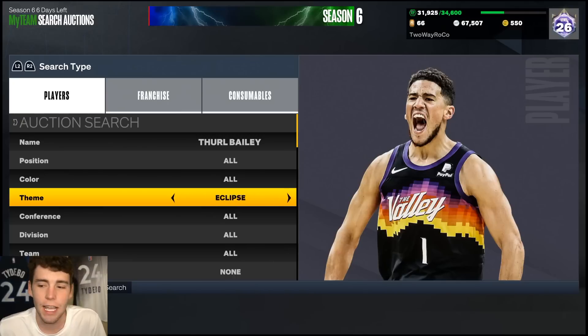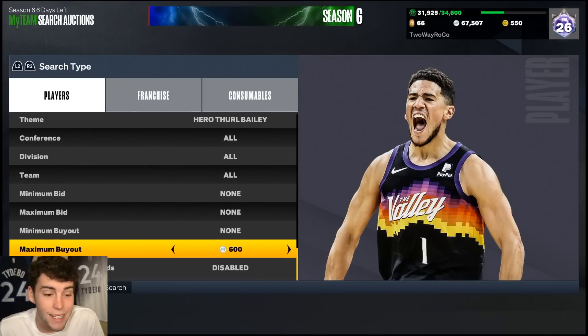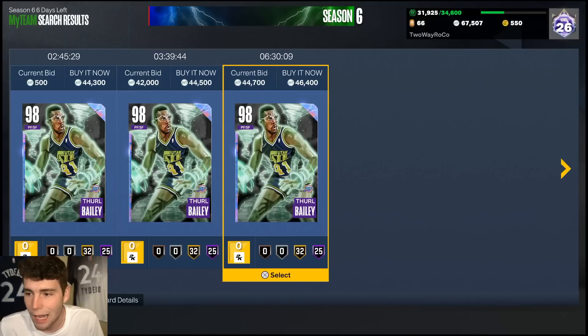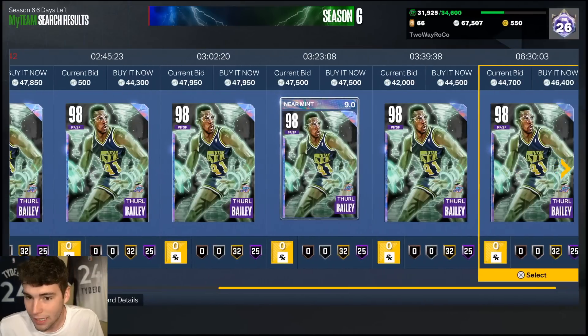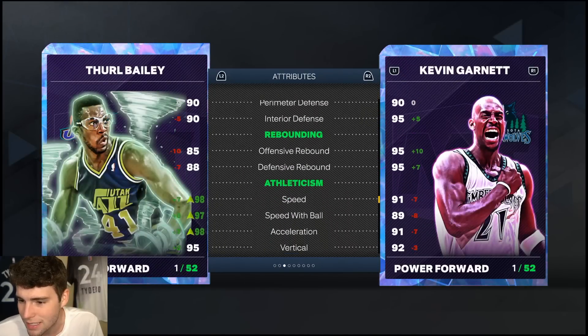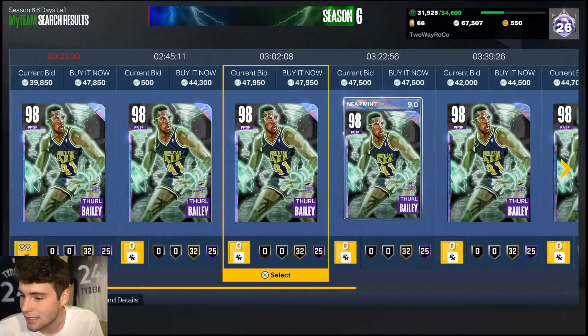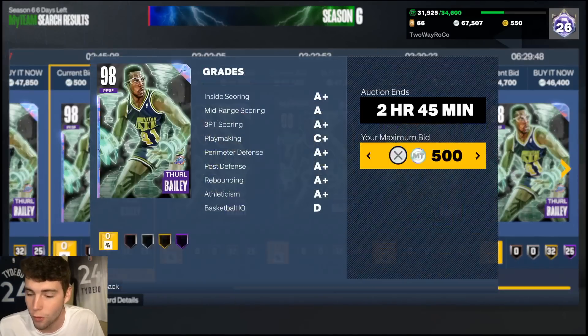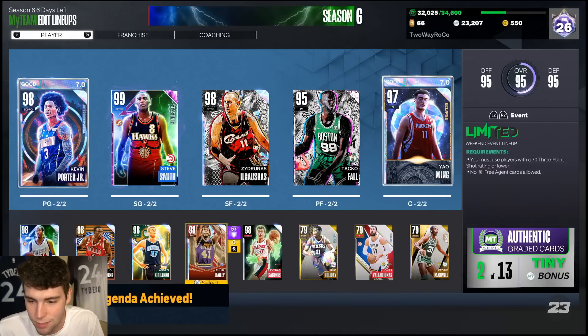I want to hit the upgrade button on one card. I want to get the hero version of Thon Bailey. Let's look at the auction house — there's one with Steel Speed diamond shoe, but that's nothing crazy. I might just get the cheapest Thon. 44,000 MT — let's make it happen. Welcome the hero Thon Bailey to the squad.